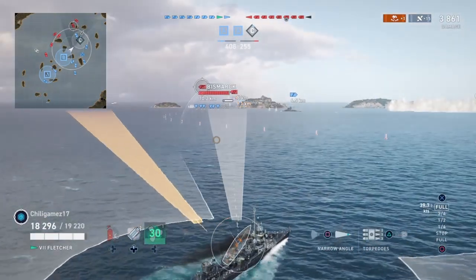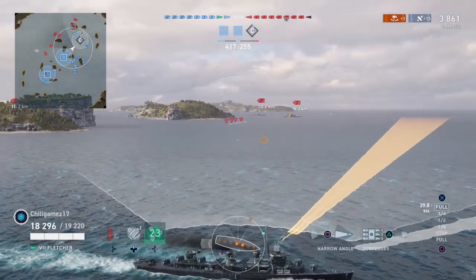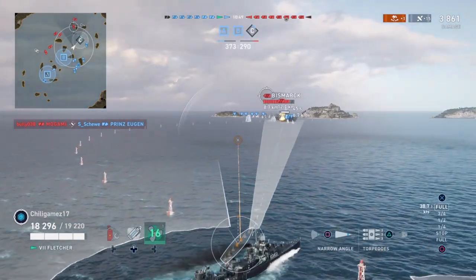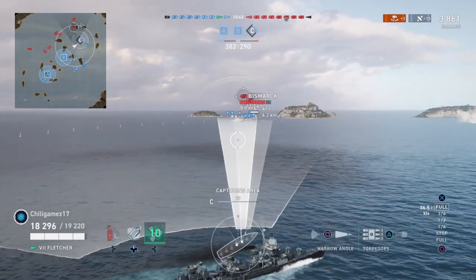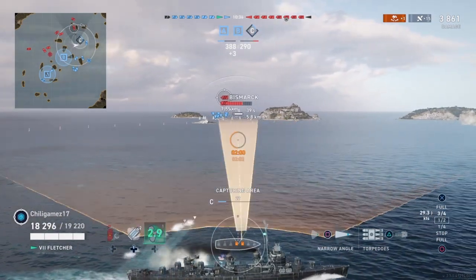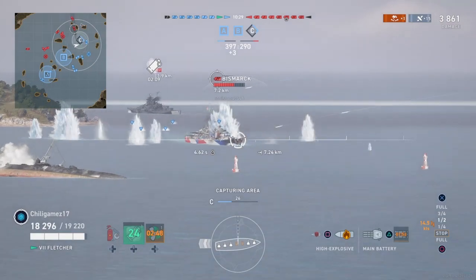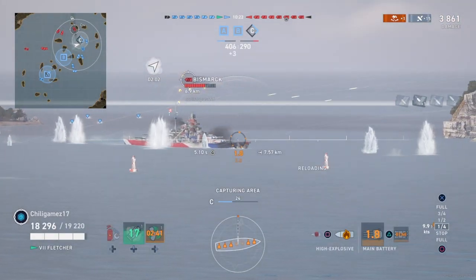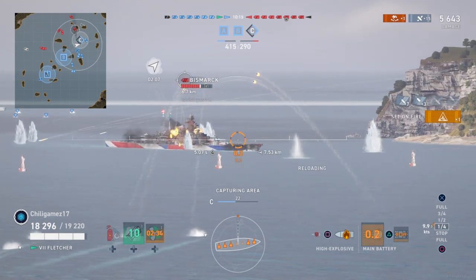Right now we're going to secure the cap. I'm not going to bother trying to get any chip damage over there - there's no point. The biggest thing I've run into with Fletcher is when I use a smoke screen, I try to get the most out of it. Popping a smoke screen with the USN gives you a two-minute timer and your cooldown is like three minutes. So if you pop a smoke screen, you want to get the absolute most value out of it - it's not like a British one. It's very punishing if you waste it because you can't disengage. That's why something like Lightning is very good - you can pop another smoke screen 20 seconds later.